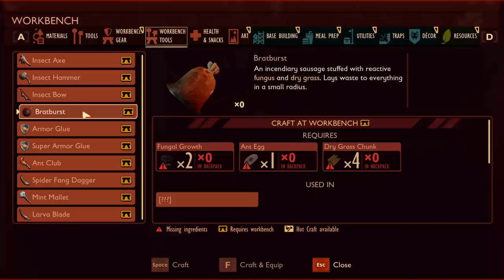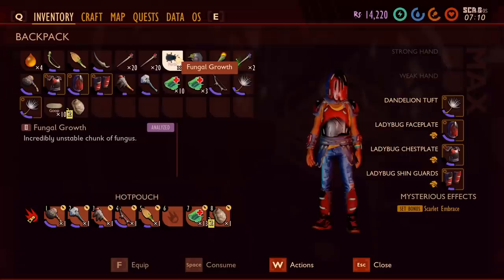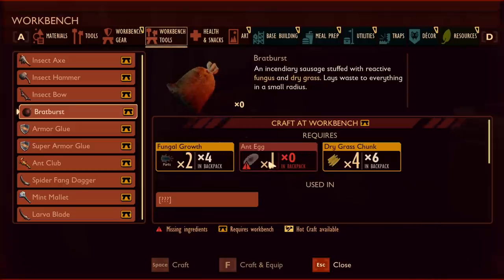Did you know that bombs are a thing? And they're not even that hard to make. The ingredients are fungal growth, ant eggs, and dry grass chunks. I already have fungal growth, and dry grass is pretty much everywhere.